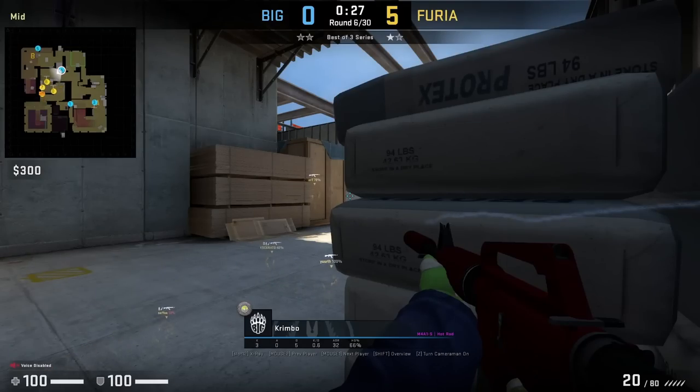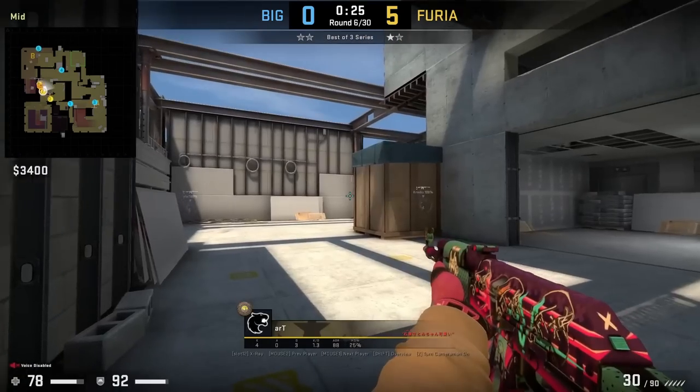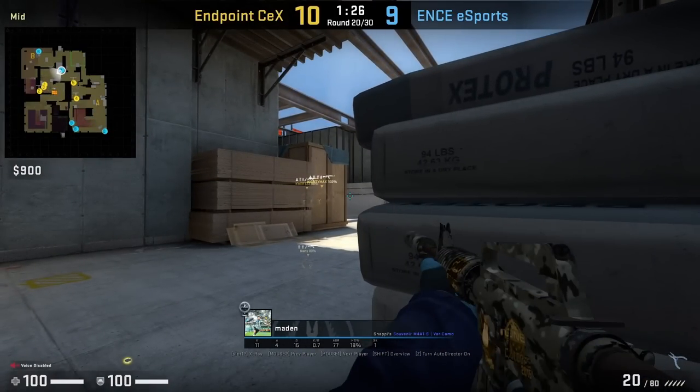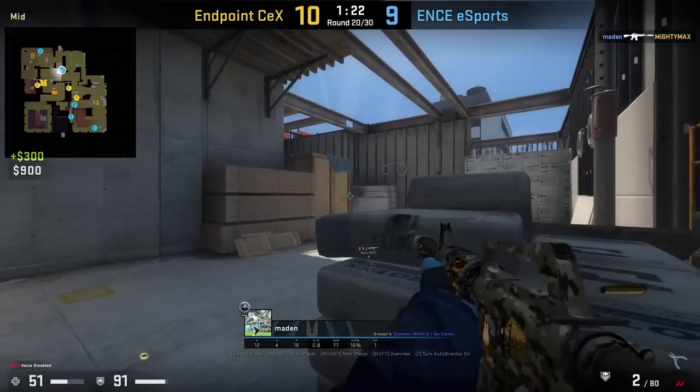Crimbo crouched behind the mid sandbag is going to use the gap between the box and sandbag to catch out Art. You're going to see Art is not expecting him to be there. Madden uses the same angle — once he gets the first frag, he switches his angle by standing up and playing behind the sandbag.